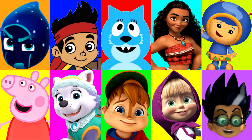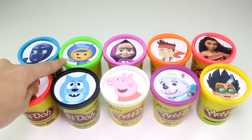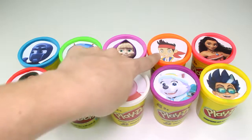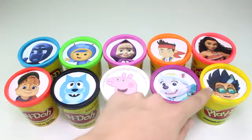Let's go ahead and meet our characters for today's game. We have Night Ninja, Alvin, Geo, Tootie, Masha, Peppa Pig, Jake, Everest, Moana, and Romeo.